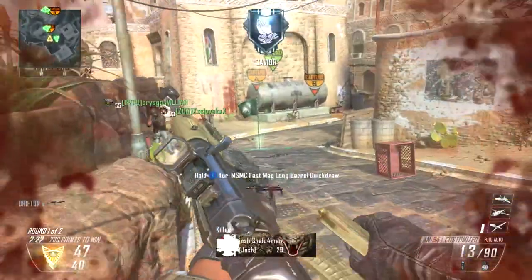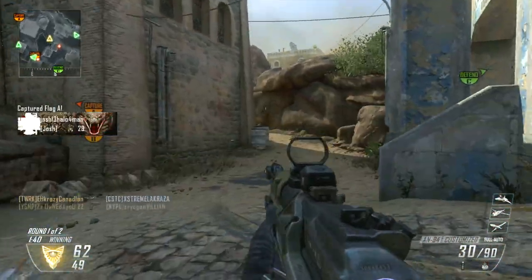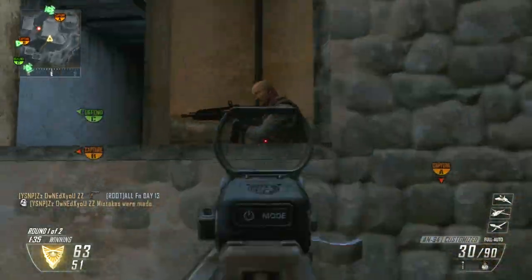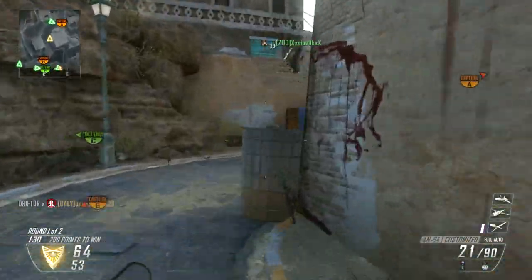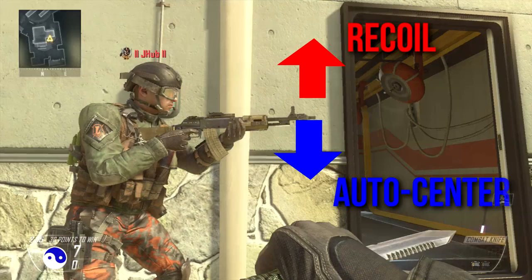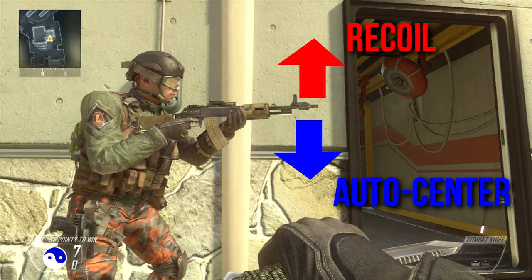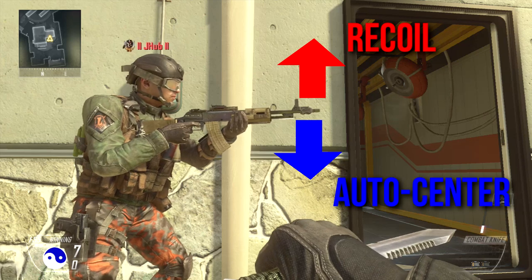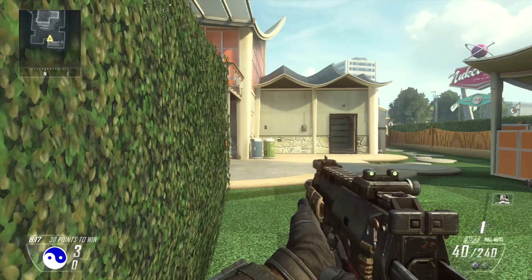Autocenter essentially returns your sight to center automatically. It sounds redundant, but if you were to look up at the sky using a thumbstick on consoles and let go, it'll drag your aim back down - probably a quarter of a second. If you look down, it'll instantly pull it back up to center. A lot of older first-person shooters use this so people could automatically go back to headshot level. What this could be doing in the game is that when you shoot your gun, all guns have vertical recoil - they kick up. Autocenter is kind of an always-down pulling force, and in theory they should kind of cancel each other out. But let's put that theory to the test.